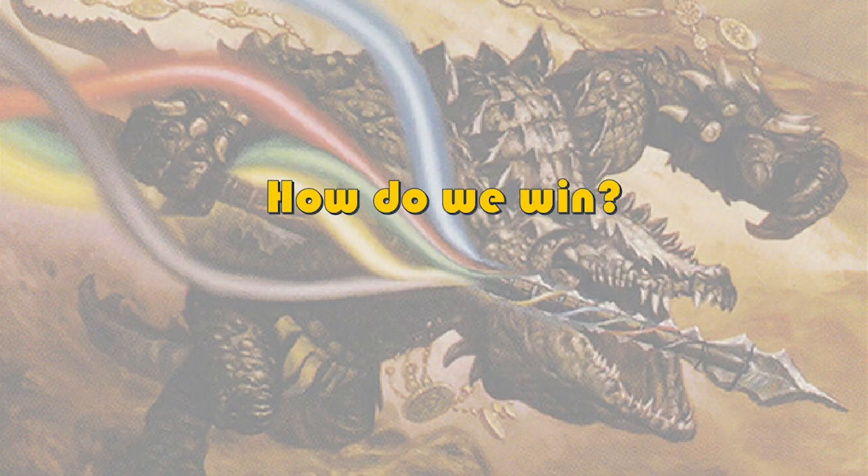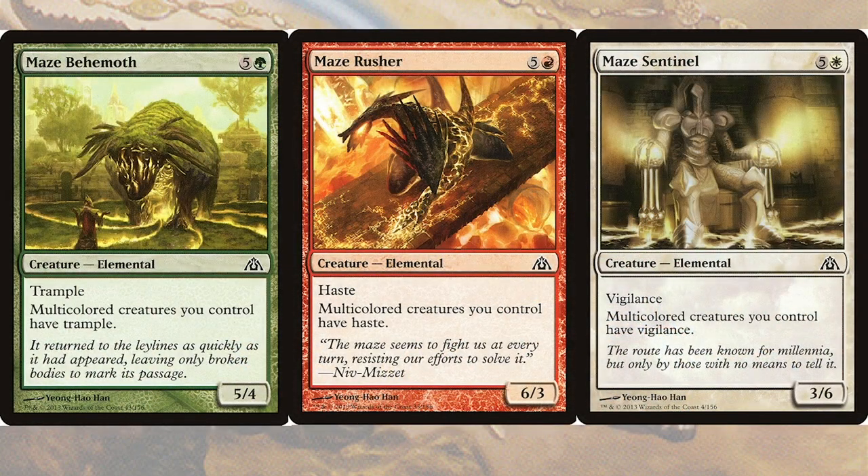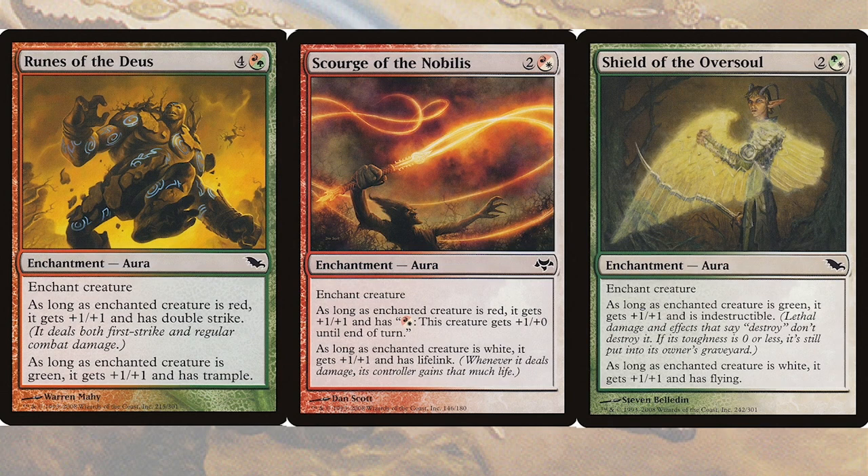At this point we've got our multicolored creatures, our combat tricks, and a commander that's going to get truly massive every turn. We have several cards that benefit our multicolored theme. First, we have a cycle of three elementals — Maze Behemoth, Maze Rusher, and Maze Sentinel — which, while not multicolored themselves, are going to give all of our multicolored creatures Trample, Haste, and Vigilance. We then have three great auras: Runes of the Deus, Scourge of the Noblest, and Shield of the Oversoul. In prior deck techs these cards would typically only work on our commander, but in this deck we can slap these on most of our creatures and get the full benefits. These cards are incredibly powerful and can turn any of our creatures into a major threat.